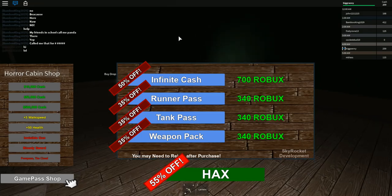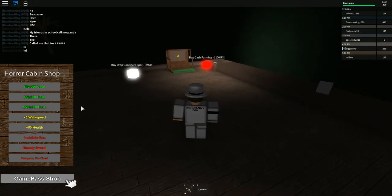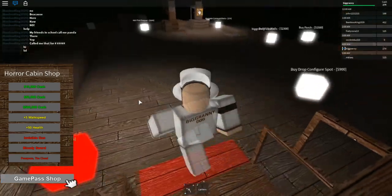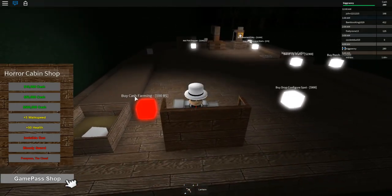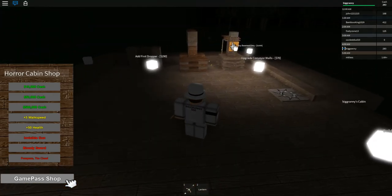Check out how expensive these game passes are. Just to be a runner you have to pay 340 Robux. I wish I could close this shop. This tycoon does have a decent amount of dislikes. Why am I not clicking the manual? I should be doing that just to earn money. You can actually click that from a decent range, surprisingly.